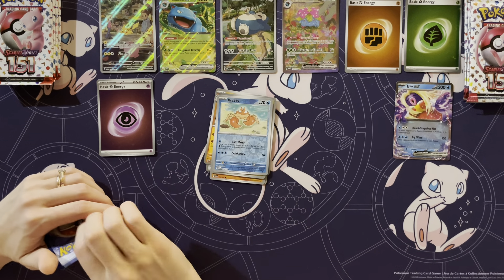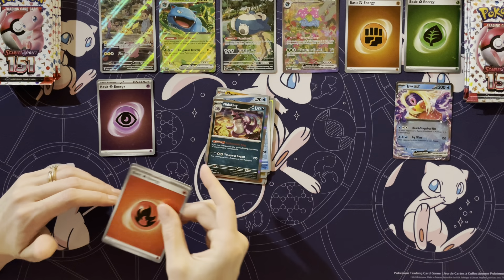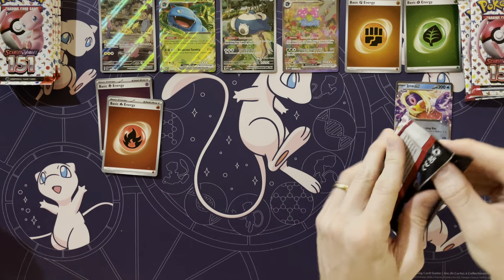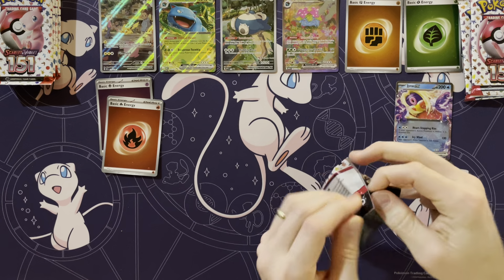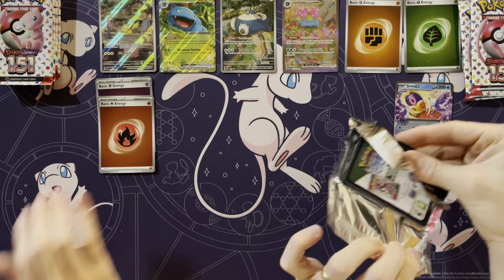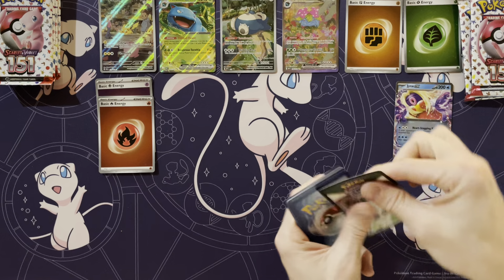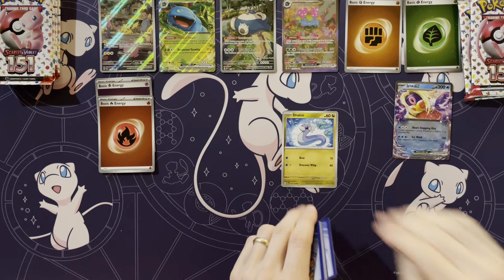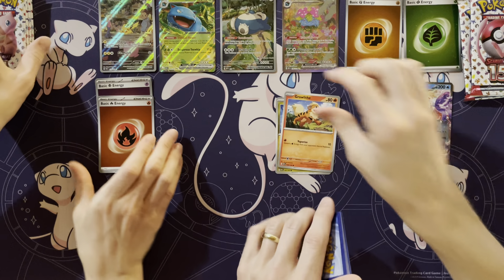Dragonair. Oh, you gotta get the Dragonair. What do I have left? Four? Okay. If I don't get at least a full art or higher — at least a full art or a SIR in these last couple packs. You don't even have a full art at all. But you do have the Pikachu — that's a pretty cool card.